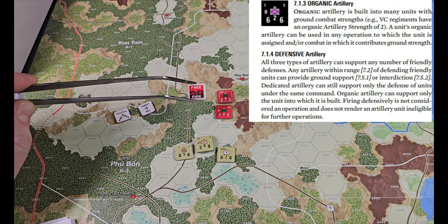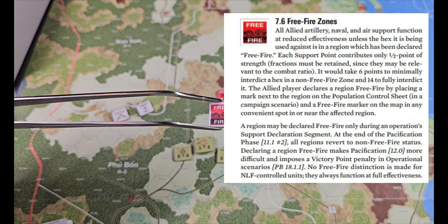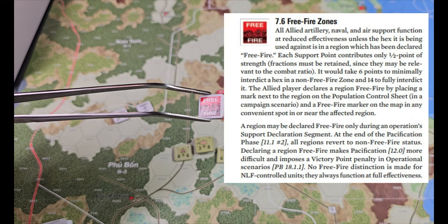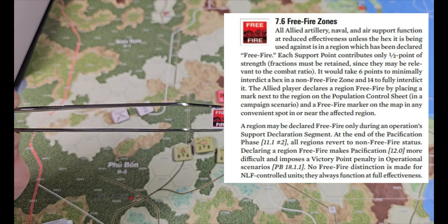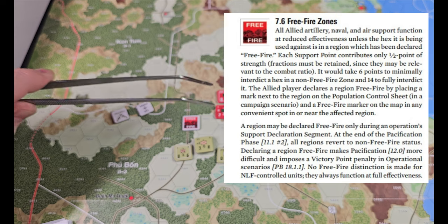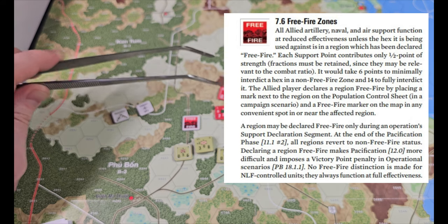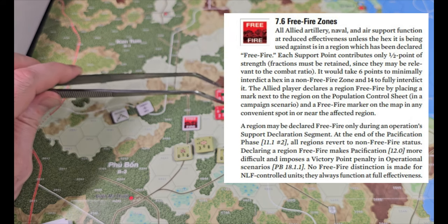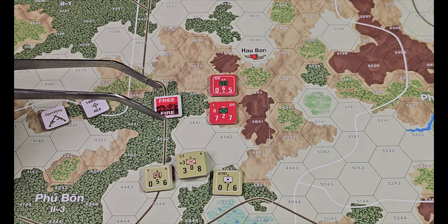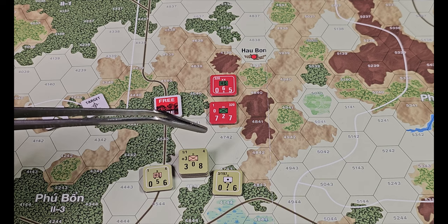The United States has declared this a free fire zone, which avoids the half penalty for artillery if it's not free fire, but this will also hurt the population — it'll anger them when you go to do the interface and you'll take a penalty for that. But basically the United States is going to conduct a search and destroy operation to get this NVA regiment out of the hills. They're embedded in the hills here — it's the 320th division, and their HQ is further up the hill just south of Haubon. So we have a free fire zone, we get our full artillery support, and units of the 4th Infantry will be moving up and attacking.